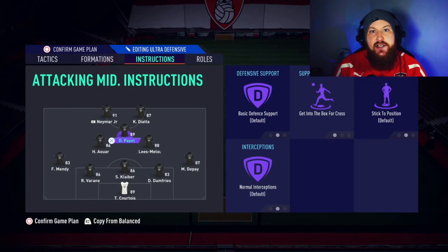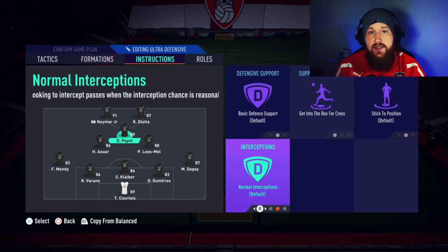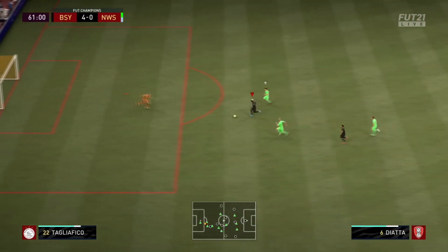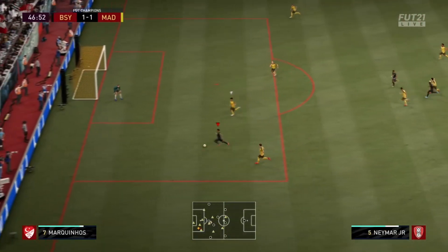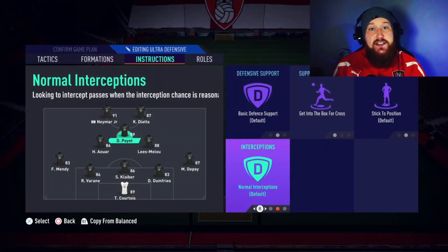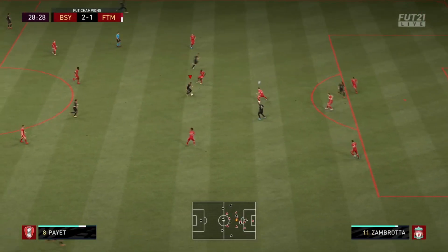The central attacking midfielder is where it gets a little bit customisable. Instructions you should give this player are balanced defensive support, get into the box for cross, stick to position and normal interceptions. This allows you to play the ball to those two striking players and try that little sweaty through ball pass, but you have the added advantage of a central attacking midfielder making late runs in behind, often being a free man in midfield. Alternatively, if you play a more tiki-taka style, you can set the central attacking midfielder to stay forward — you get that little triangle between the two attackers and the CAM, creating brilliant passing opportunities.